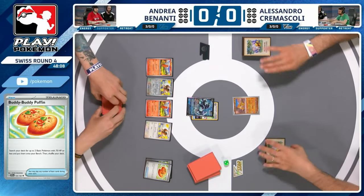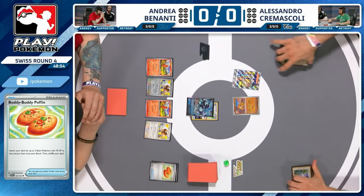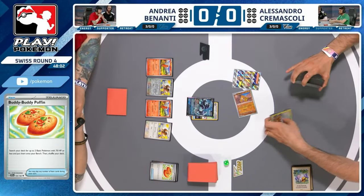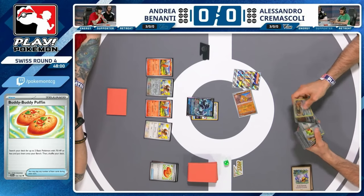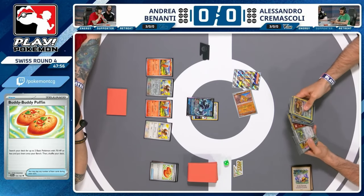Looks like they're holding on to a pretty good hand for next turn. They had no option to go Cleffa to retreat and draw more cards because that's unfortunately prized, but at least Alessandro is in the game here with a supporter — able to use an Arven themselves, so should be developing at least a couple of basics here.